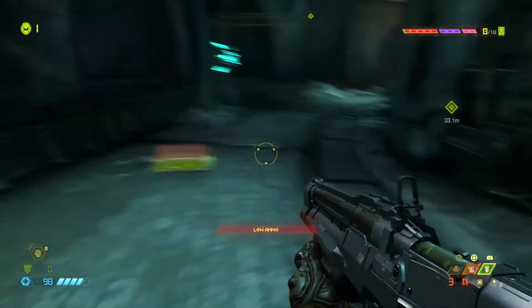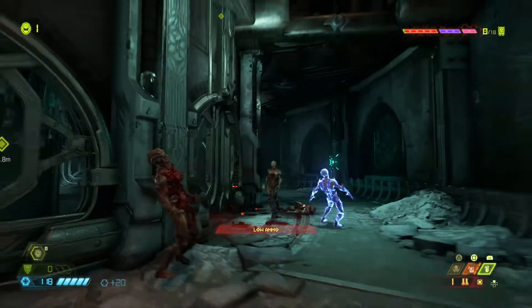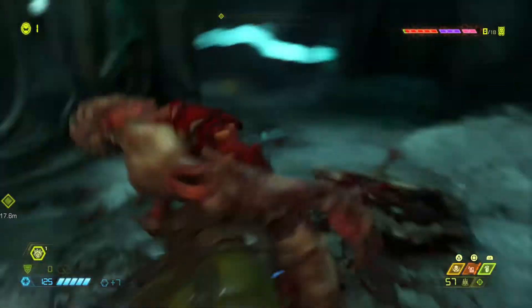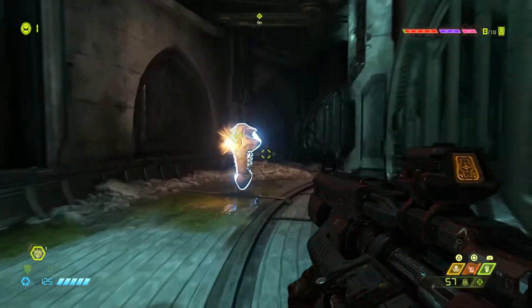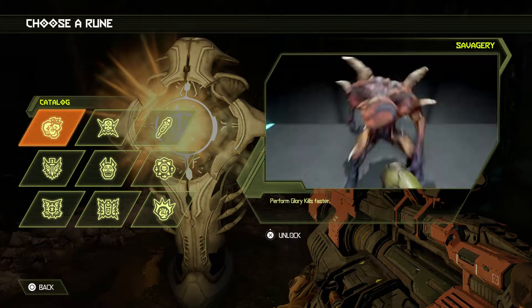Walking in circles trying to kill all the enemies. Getting a blood fist! Then finding runes - they enhance or enable new abilities. You have a limited rune slot so choose runes that fit your play style.